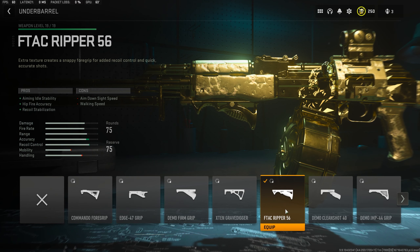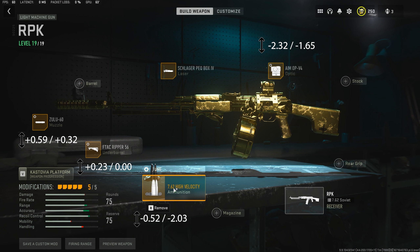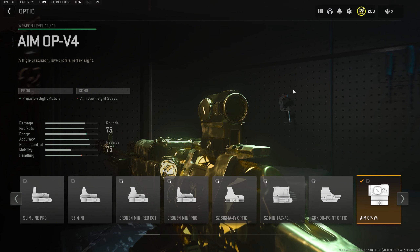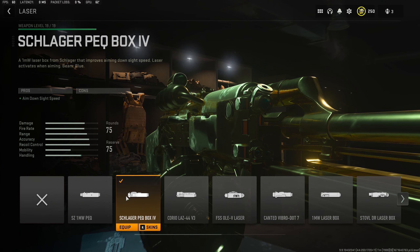Moving on to the underbarrel, take the F-Tac Ripper, with suitable replacements being the X10 Gravedigger or the VX Pineapple. And then the ammunition type — you already have this unlocked. So let's move on to the optic where we're going to be taking the AMO PV4. However, any low-zoom optic with a clear precision sight would be a good replacement, but my go-to replacement would be the Cronin Mini Pro.